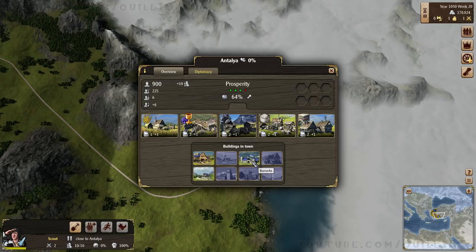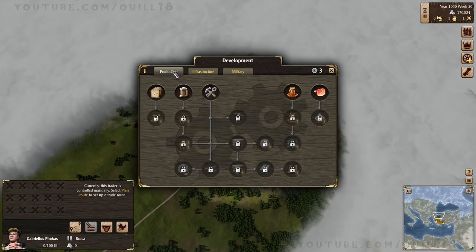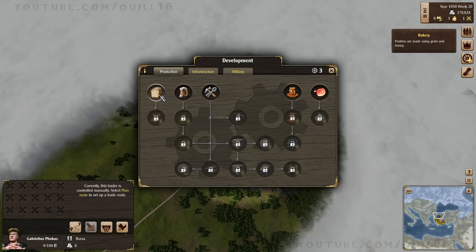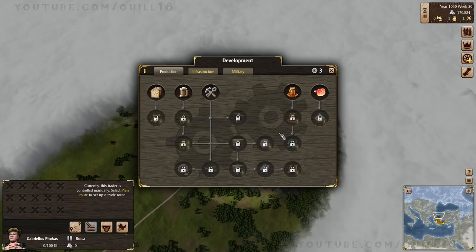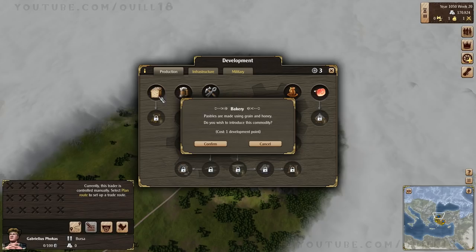Our first trader is now complete — that's great. Also, we have three development points — wonderful! We could unlock the technology to make pastries, which is very tempting. That might be too early for us to settle our first city though. Brewing, the smithies — this is all different types of production resources. Honey production will be tripled — that might be worth doing even though we can't do the bakery yet. Let's get that — one point. Honey production will be tripled. Yeah, let's go.